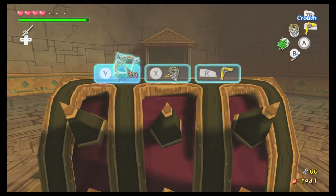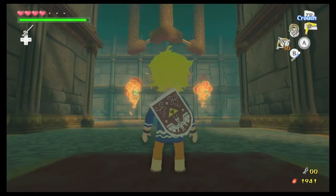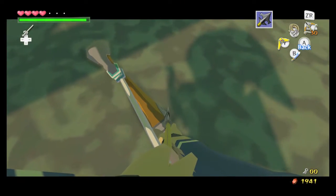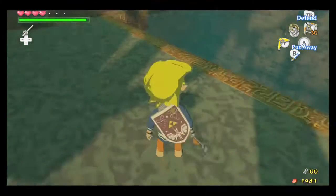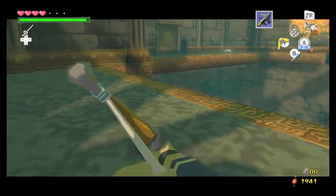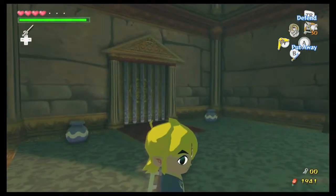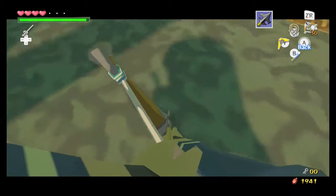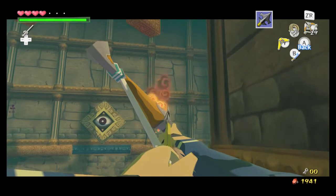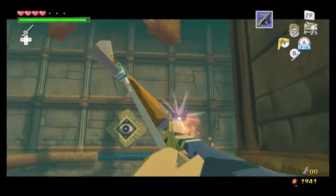We got the bow, which means now we can actually hit those eyeballs. I'm going to put my bow on R because I prefer it there. Let me show a glitch really quick — you'll notice that we have a hat, we don't have a hat, and now we do. It doesn't happen like this: we don't have a hat, pull out the bow, and we have a hat. I don't understand that, because we still have the blue shirt and we can still see the blue arms, but we have a hat now. I always found that interesting.